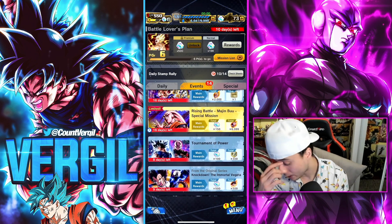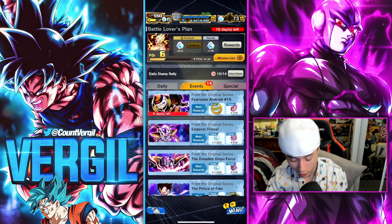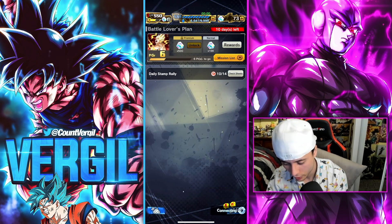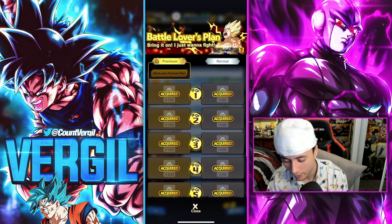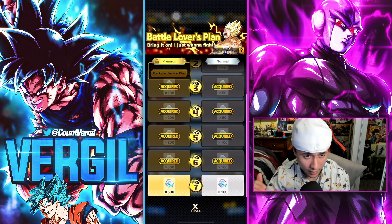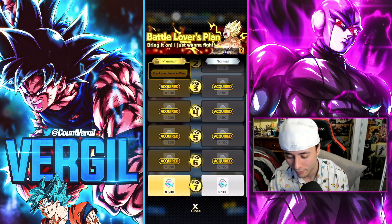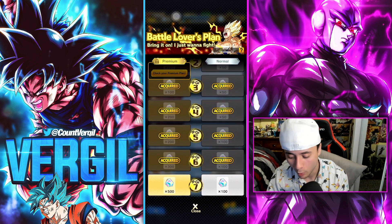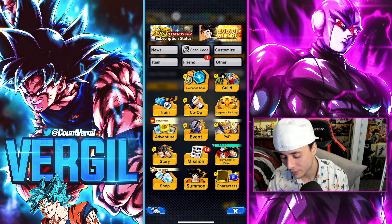Check your missions for Top Mode and PVP — you'll get extra crystals there and you don't want to miss out. For the mission plan, every game has one. I pick up the Battle Lovers plan — the premium one for about eight dollars — which has you play PVP, roll equipment, and similar tasks. It's the best value in the game. But even on the free side you're getting around 500 chrono crystals, so make sure to do your mission list and finish your battle plan.